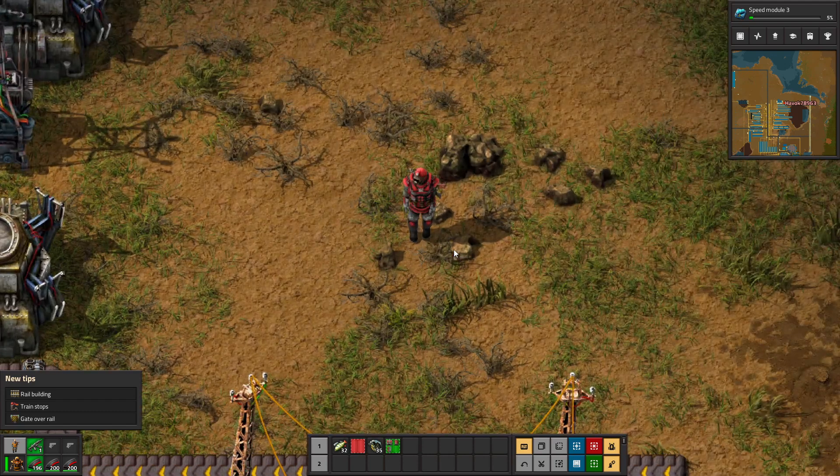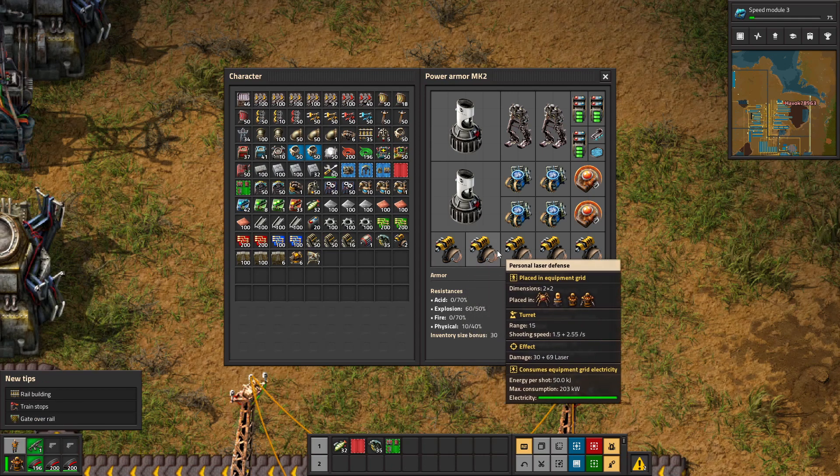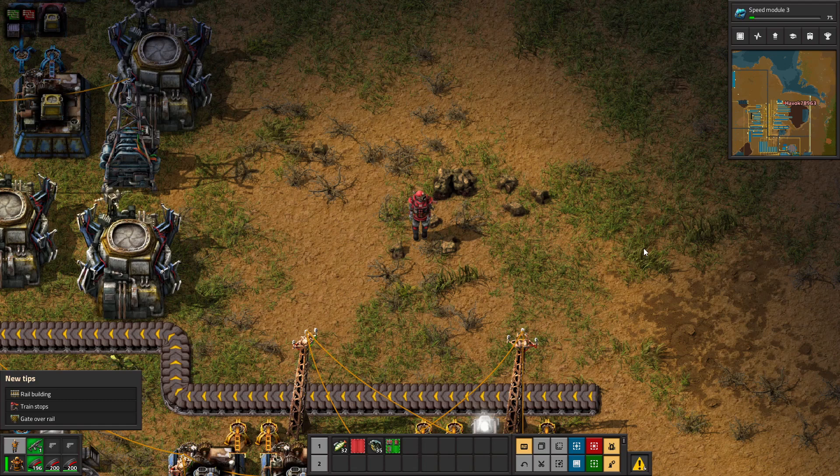They broke through the wall - completely destroyed a whole area of turrets and chewed through the walls. I wasn't going to let that stand, so we pushed and got this glorious Mark II power armor. With our Mark II power armor, a handful of personal laser defenses and some Mark II power armor shields, we went and visited the biters.